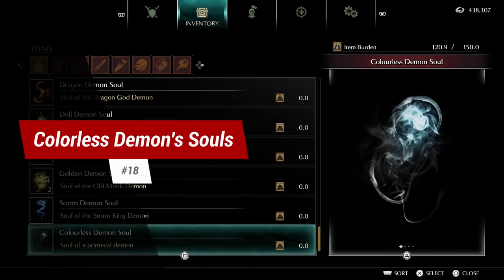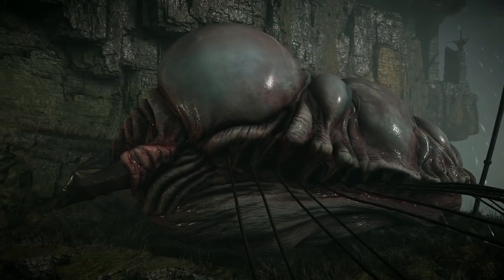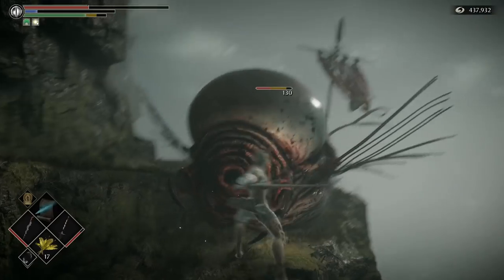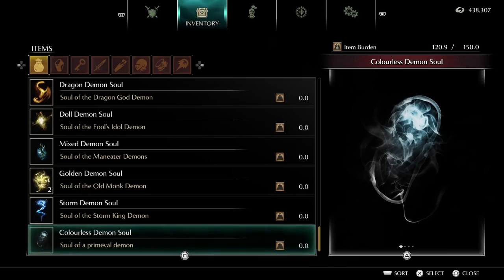Tip 18: Colorless Demon Souls. Each world has a primeval demon that will spawn when the world is at pure black world tendency. Find these demons and slay them to get the Colorless Demon Souls, which are used to level up the many unique weapons in the game.